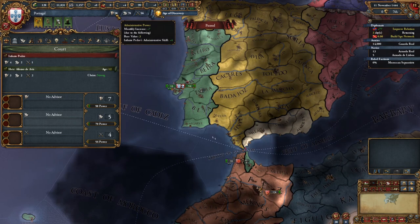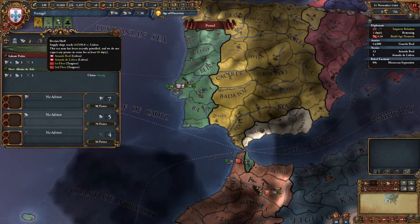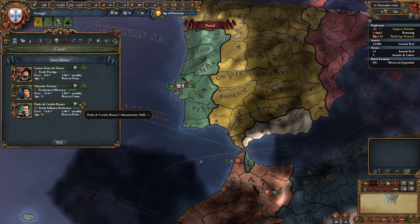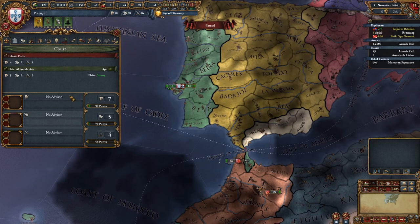We can see some power built up right now. We're getting seven administrative per month, five diplomatic per month, four military per month. These are the lifeblood of the game — used in hundreds of different ways. Having good strong leaders is important; this leader is just okay. We have no advisors. We can click on the free advisor slots to get new advisors, but they cost a monthly salary and a signing bonus. They give benefits and increase our accumulation of these powers to help us push towards technologies faster.